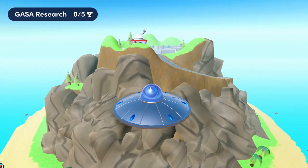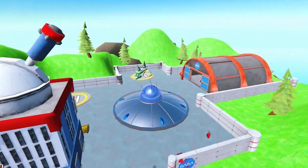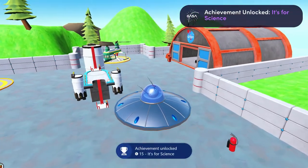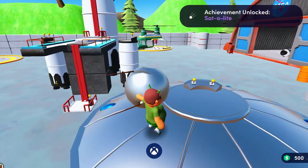But anyway, just make your way to the GASA Center with the satellite, and all you have to do is get up here to the top. Once you bring it in here, you'll unlock the secret and you'll get your achievement. You also get the achievement for visiting here for your first time.